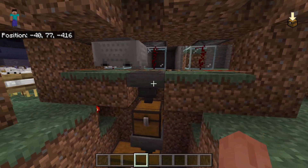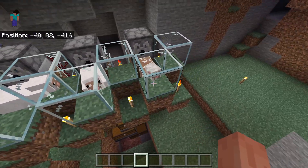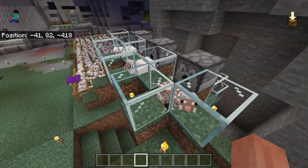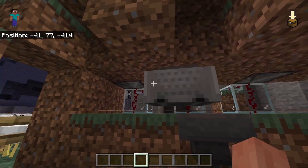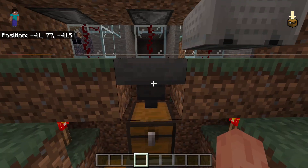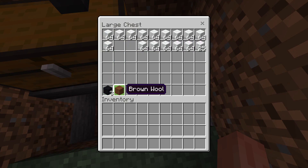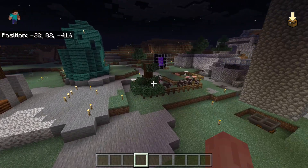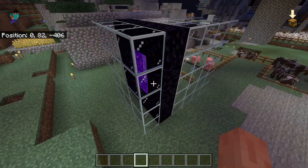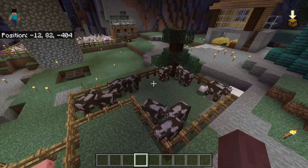This is a sheep farm I made. In these dispensers there's shears. The sheep eat the grass, the shears cut the sheep from the observers. And then right under is the minecart with the hopper — the hopper goes over the hopper into the chests. And there's a lot of wool. When you invest time in building farms like this, it's cool. I think because it's hard. I have to stop the zombie pigs from coming because they're irritating me. You got a cow farm and all this.